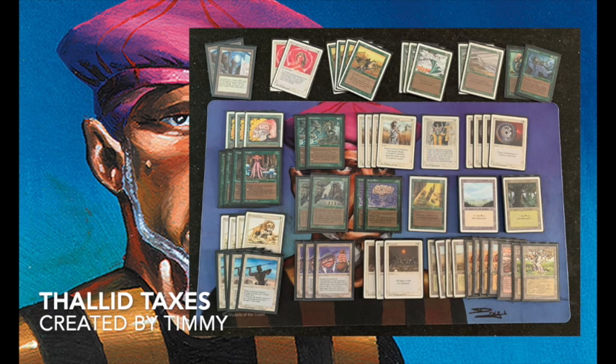The idea of this deck is basically: get my Thallid creatures out early game and then play an Armageddon so there's no mana for my opponent, and I can just quietly create Thallids and win with my huge Thallid army. Now if it works, I don't know, but I've put in two Pendlehavens — they work great with Thallids because they can make them 2/3 creatures.